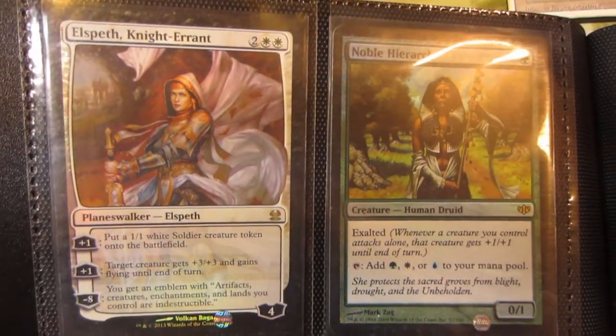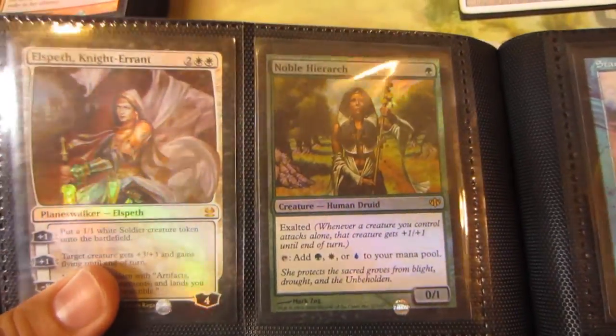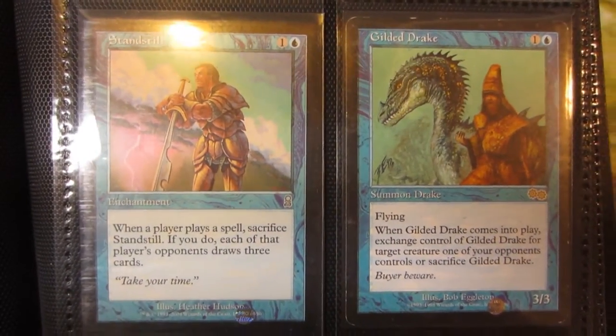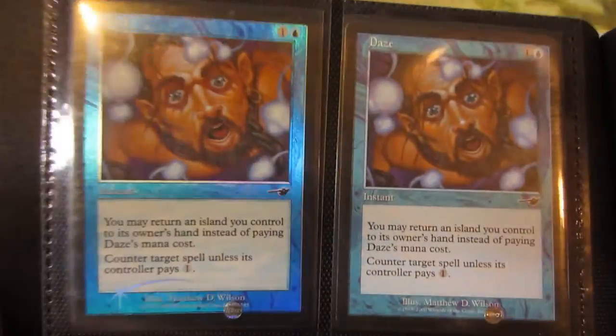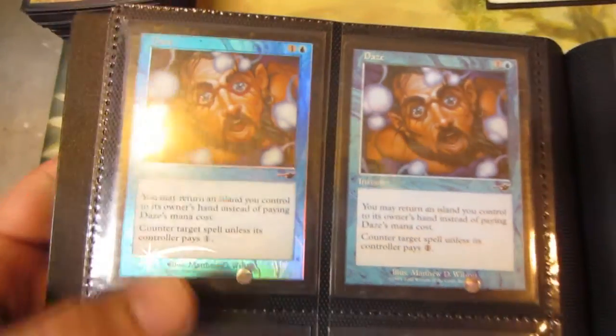Then we have a foil Elspeth, Knight-Errant from Modern Masters, a foil Noble Hierarch from Conflux, two Phyrexian Metamorphs, a Standstill, a slightly played Gilded Drake, Bribery — and a slightly played Treachery. Bribery is from Arcadian Masks.